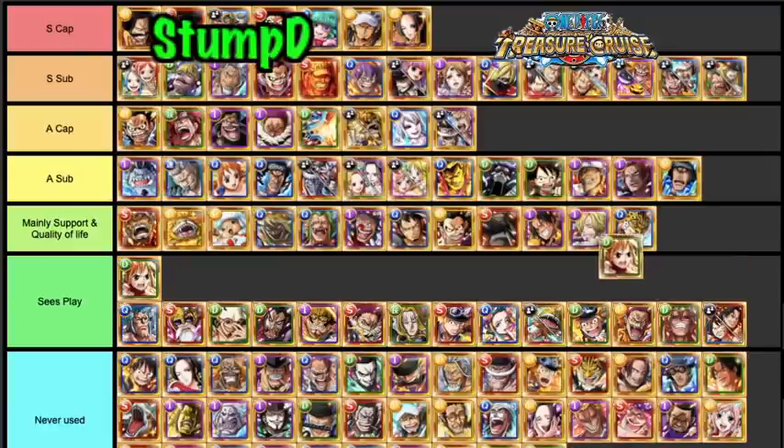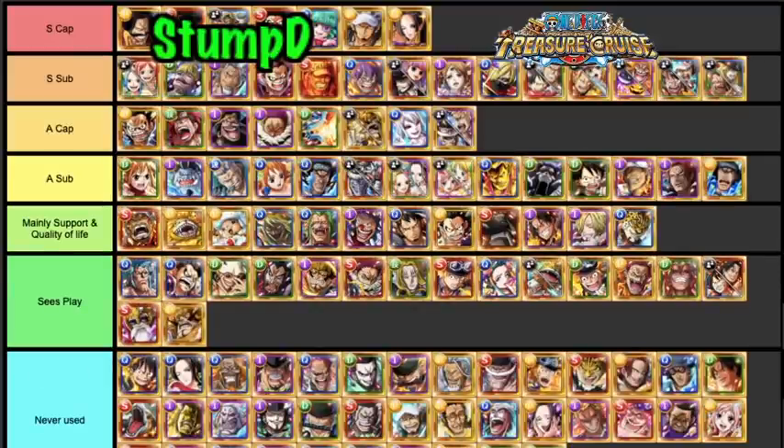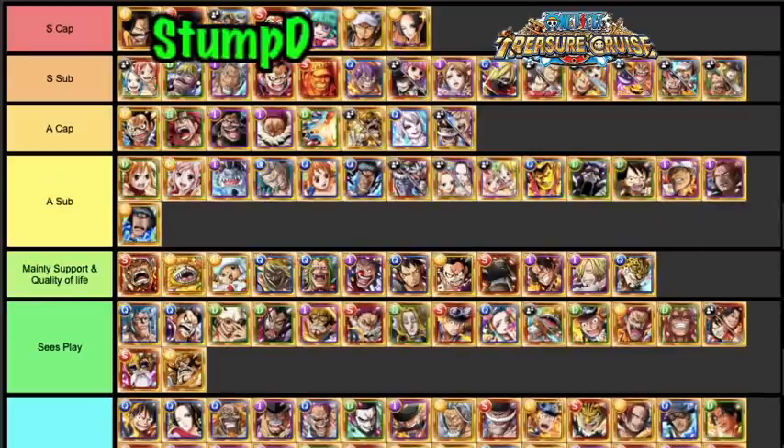This Nami is definitely an A Tier Sub — she gives color affinity and orb boosts. She's the Nami unit, very very good, though there are characters that do what she does better. Shirohoshi I'd put as an A Tier Sub as well — she's an absolute monster healer giving full rainbow orbs. With a locking mechanic like Roger you can hang onto them. She bypasses a lot of really annoying abilities.